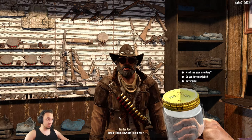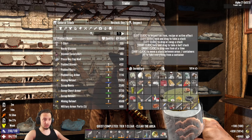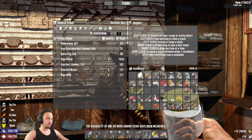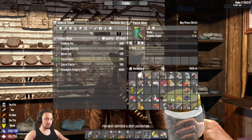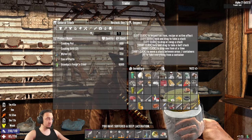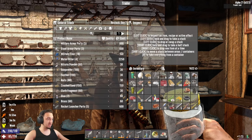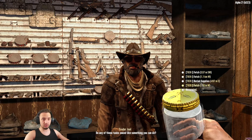Nothing really that great - a hundred bullets? Oh I'll take that! Alright let's sell everything real quick. We leveled up too! Nothing good in the medical area. Grab this yucca juice - I know it's expensive but we're probably gonna need it. That's pretty much it, he doesn't have anything really else worth it. We'll just grab another job.